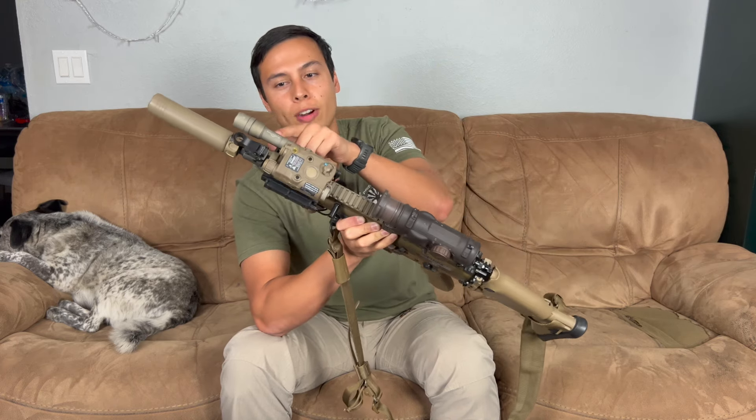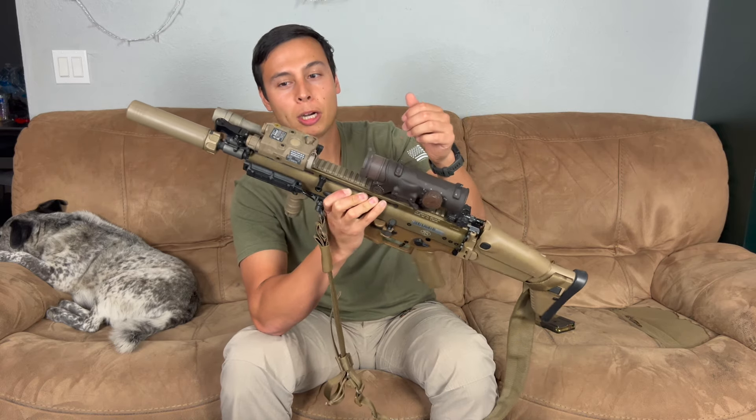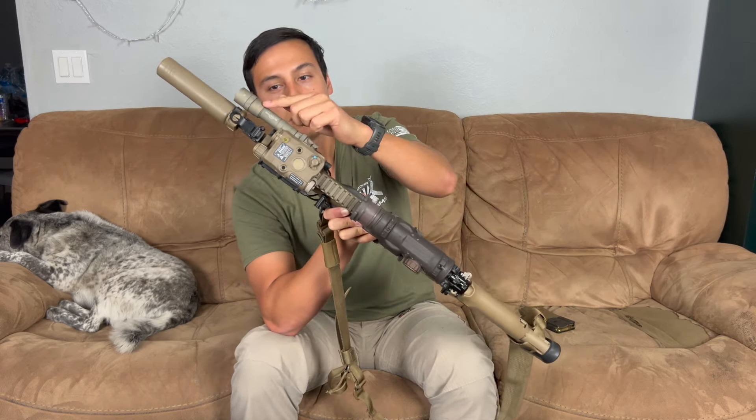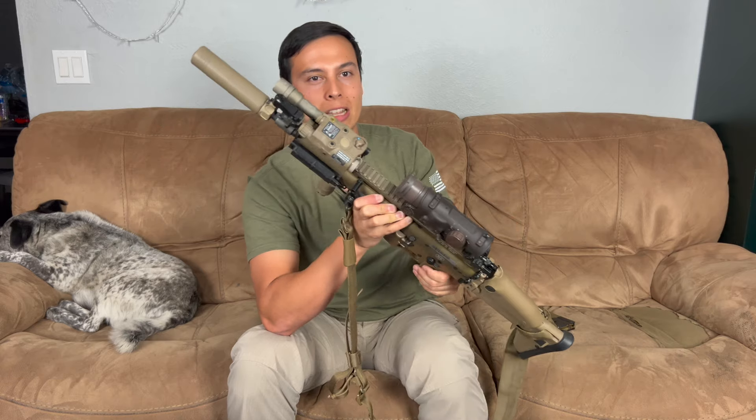Then I went to the Surefire Scout Light and ran it on that side with just the push button. Then I got a pressure pad, and when I got the pressure pad I moved the light onto this side. It's a 1500-lumen light, but it does not have a lot of candela, so you can't really see very far with it.